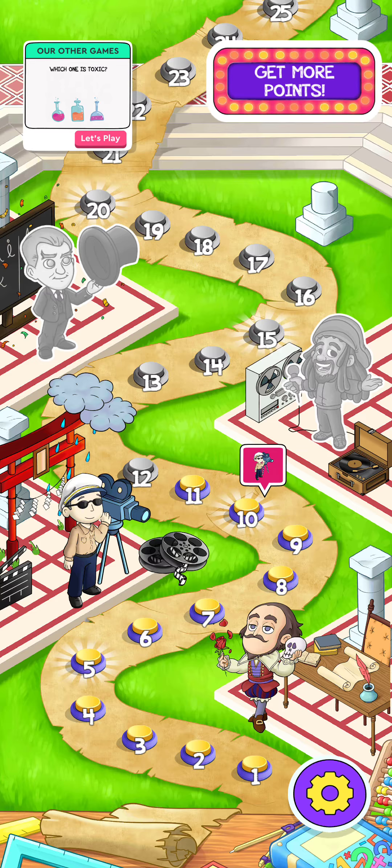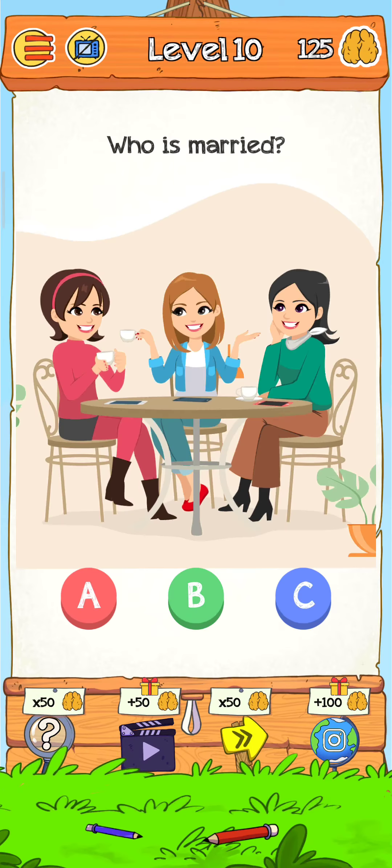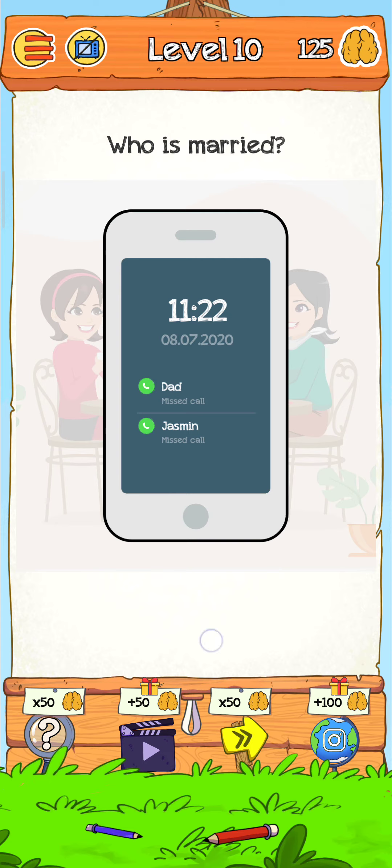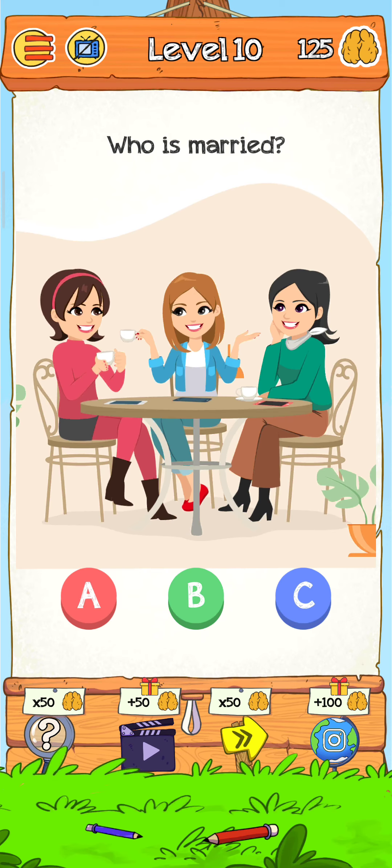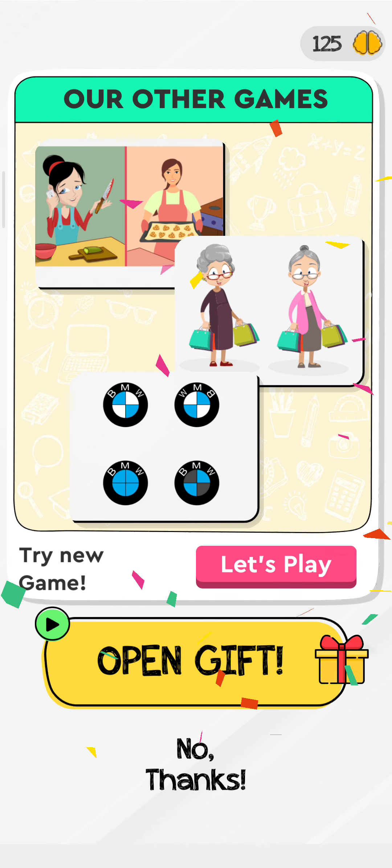Next level — Level 10! Let's play. Who is the married one? Tap on their phones — these are dead and Jasmine. Tap on Mom and tap on Mother. C is the married one, so just tap on C, and now the level is complete.